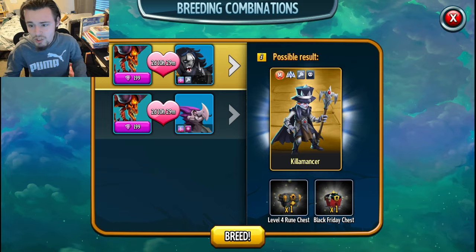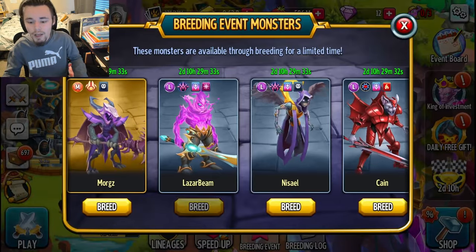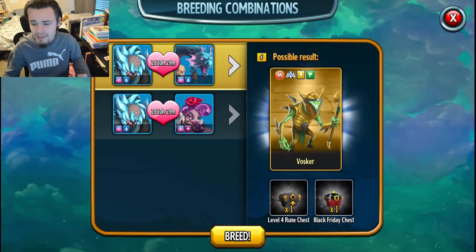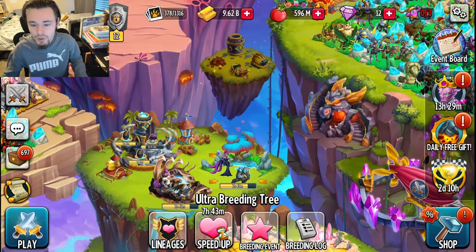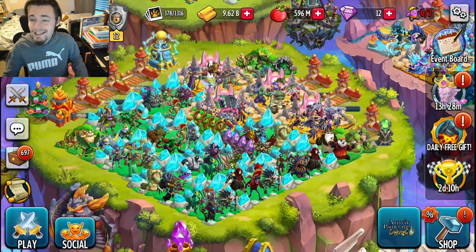Make sure you do this as much as possible in order to hopefully get the golden monster, because it is not a 100% chance — it's actually pretty rare. The silver ones do not give the chest, only the golden ones. Once you click the little heart and they go into your hatchery, you will obtain the chest.